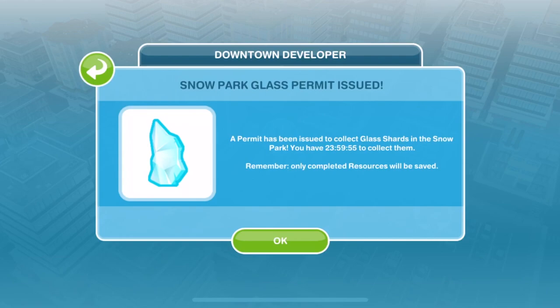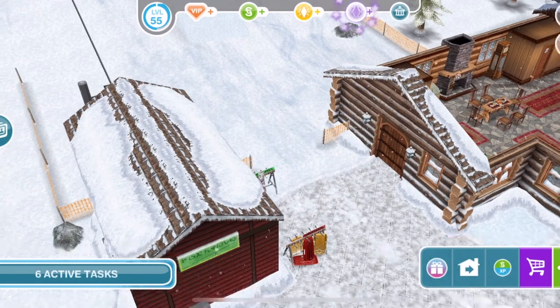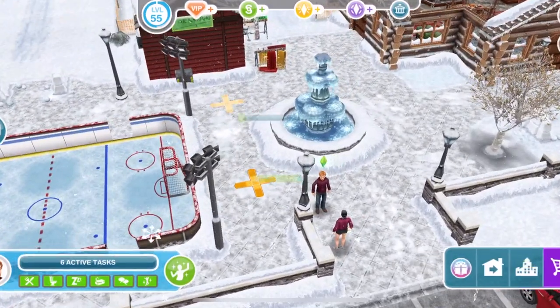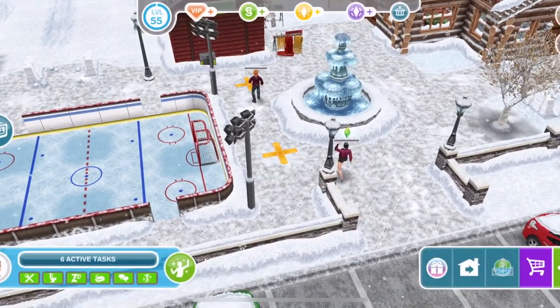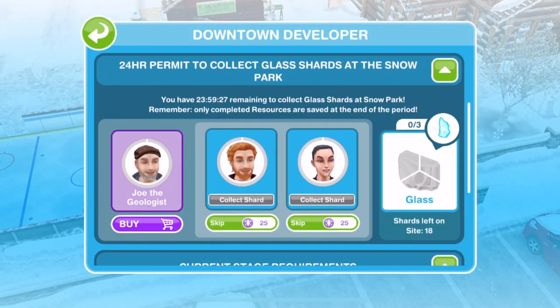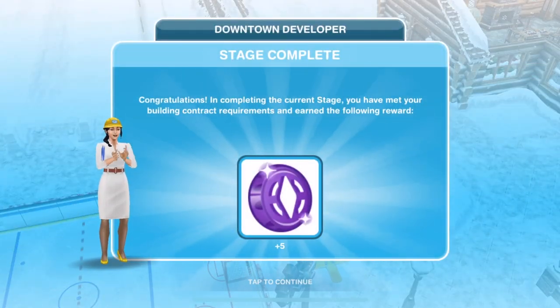I have collected all the granite parts, and now you can see a glass permit has been issued — a 24-hour glass permit. So we can now go ahead and start collecting glass over at the snow park. If you click on it, you can see there are two X's where you start collecting a shard of glass. You need three shards of glass for one piece of glass, so this will take slightly longer. And there we go — stage three is completed and we've earned five SP.